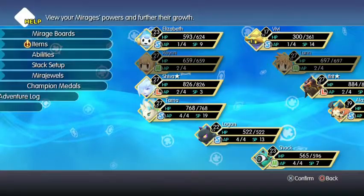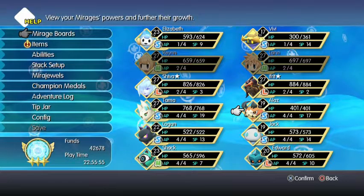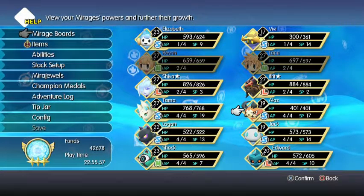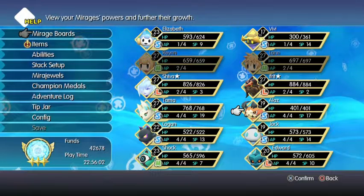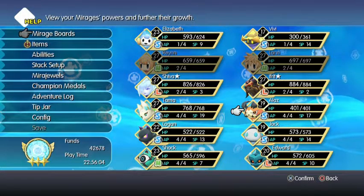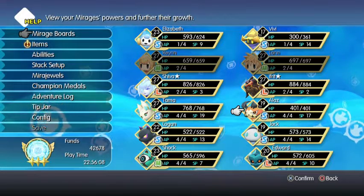One of his higher forms is going to be Ifrit, obviously, but the others are all nifty. Every single one of them has seven forms — it's a little ridiculous, I have to say.